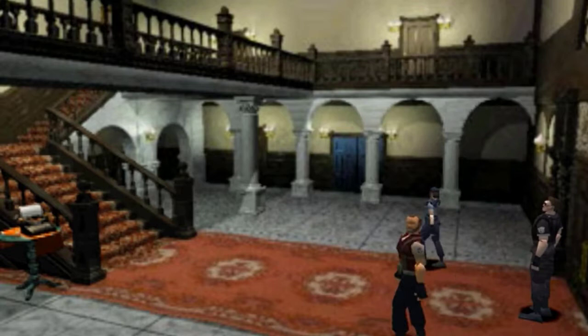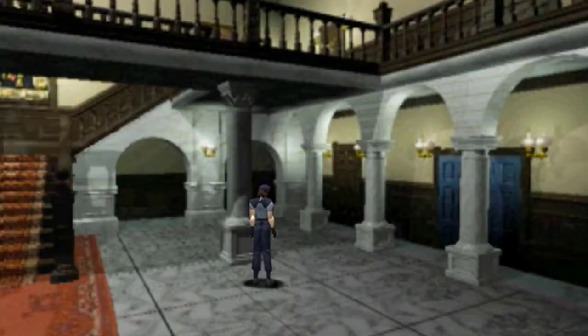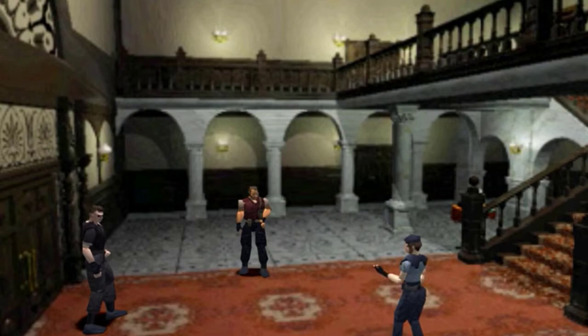The other operatives, Richard Aiken and Albert Wesker, discuss what to do and they decide to split up to look for the remainder of the lost team. As the characters split up to search a perimeter, they begin to experience strange occurrences.